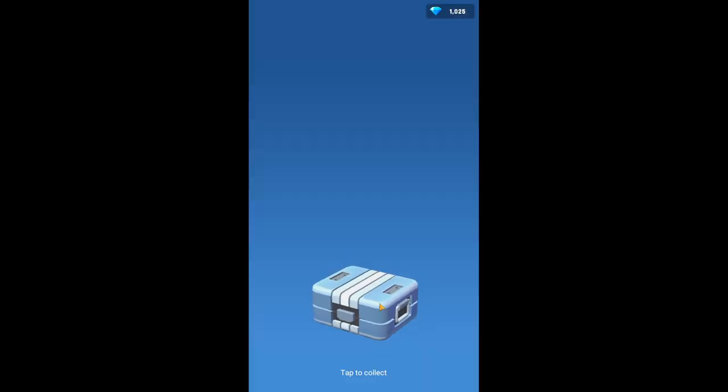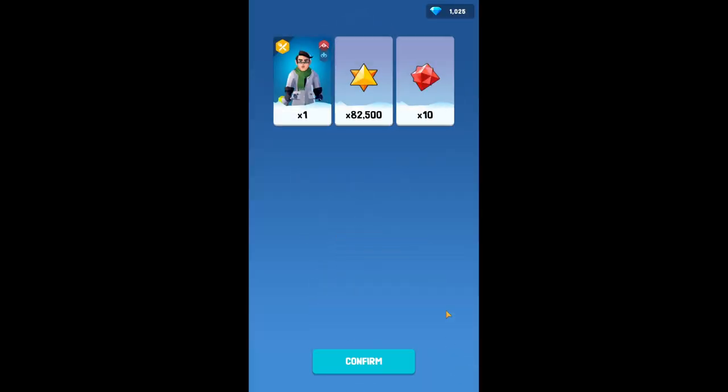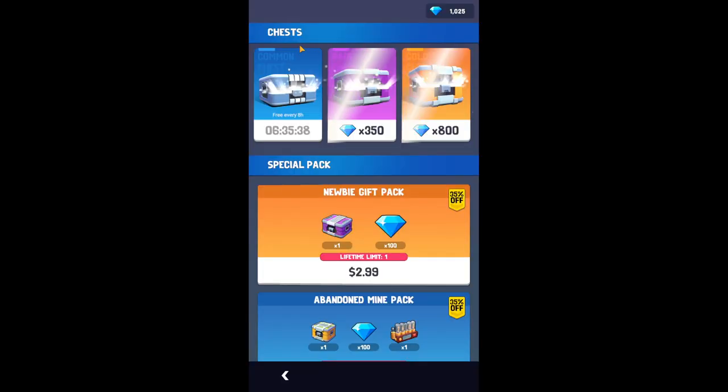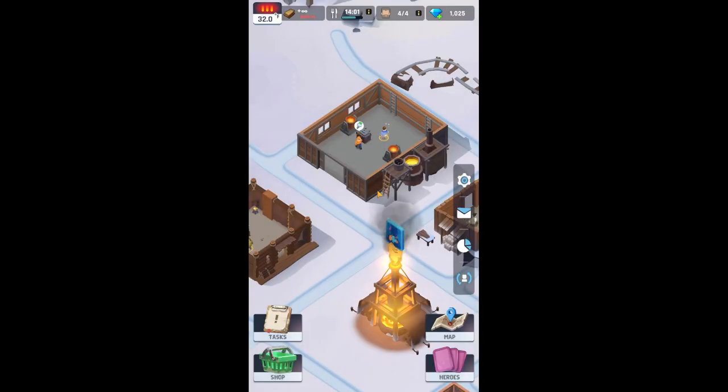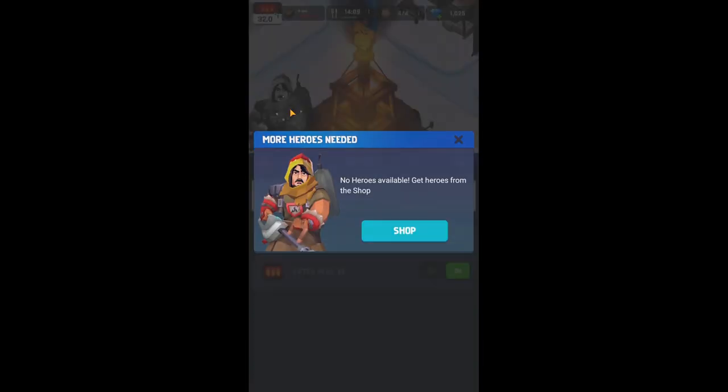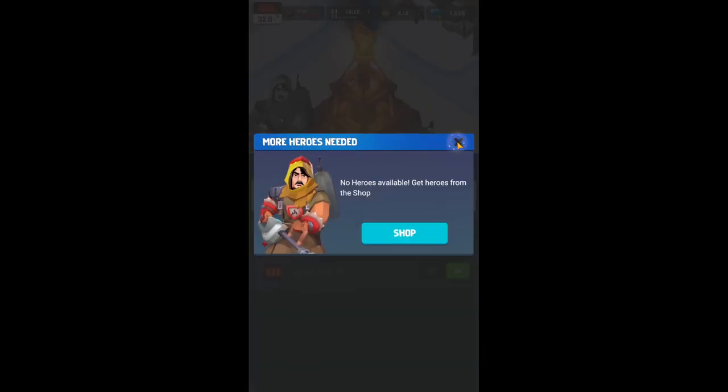We got Dr. Lee, which was the cooking hero. Eighty-two, five hundred, and ten of those. Pretty good. Six hours from now I'll be able to open yet another chest. Right now, as you can see here, we have a hero to be collected. Let's go over to heroes real quick and show you.